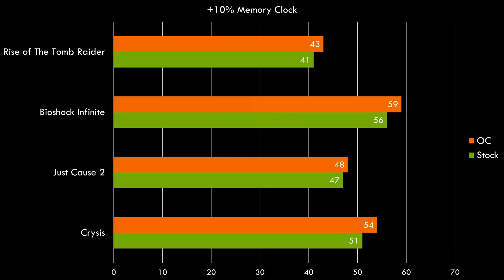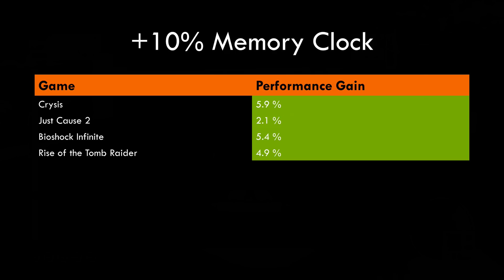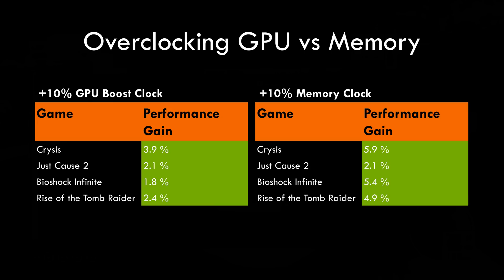Next up was the memory. I put the GPU boost clock back to default and overclocked only the RAM by 10%. Rise of the Tomb Raider goes from 41 to 43, Bioshock Infinite improves from 56 to 59, Just Cause 2 goes from 47 to 48, and Crysis goes from 51 to 54. In percentages, a 10% memory overclock gives a gain of 5.9% in Crysis, 2.1% in Just Cause 2, 5.4% in Bioshock Infinite, and 4.9% in Rise of the Tomb Raider. Comparing the two, it is clear that overclocking the memory gives you a bigger performance gain, so you should definitely still overclock the GPU but focus more time and effort on the memory — you're gonna get more performance out of it.